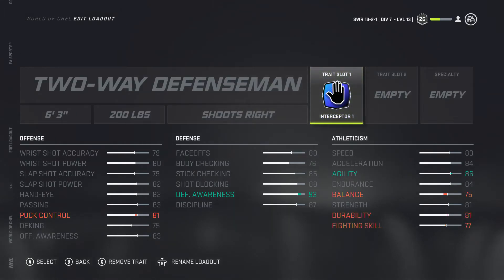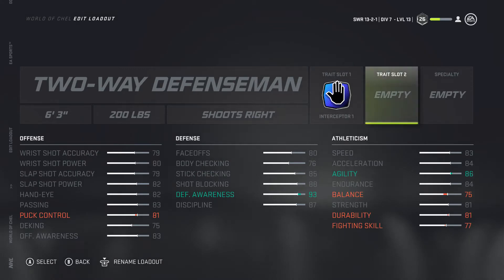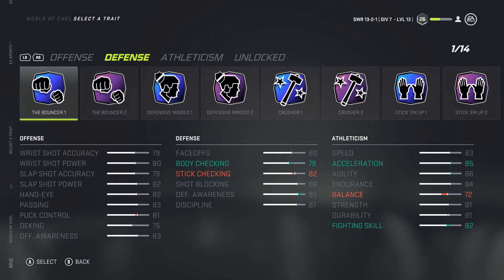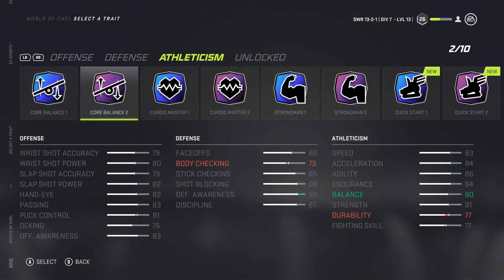We're not losing too much — a little puck control — but as a sit-back two-way defenseman you don't need a lot of puck control. Moving on to trait 2, we're going to build on our strengths. This guy is mostly for locking down rushes — when someone's going down the wall you need to get a body on them and be ahead of them so they can't make that pass into the middle.